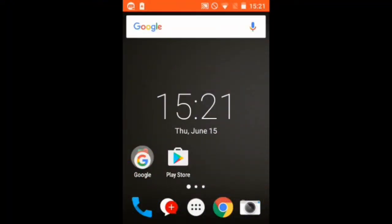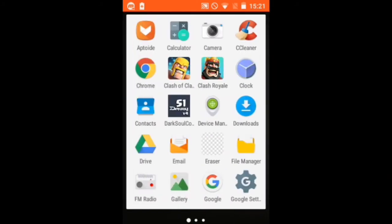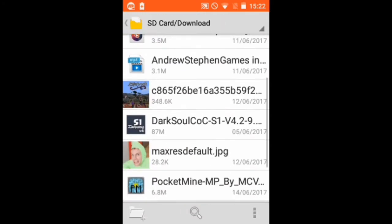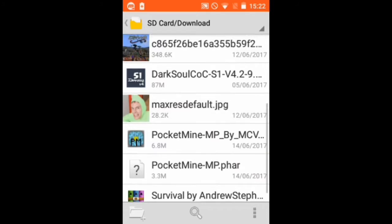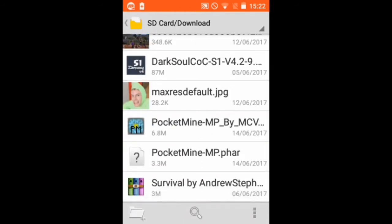Welcome to another video. In this video I will teach you how to create your very own server. The download links will be in the description. The only app you need is ParkMineMP. You're gonna find it in the description. It doesn't work if you download it from the Google Play Store, so you gotta download the APK file from the description.